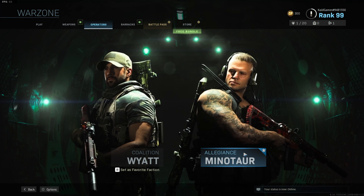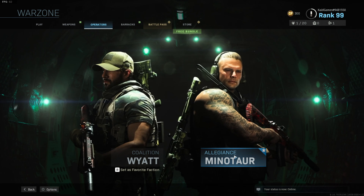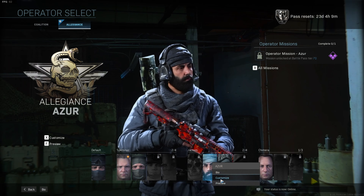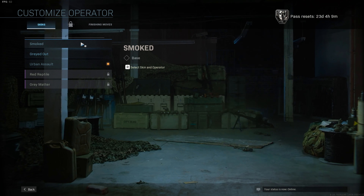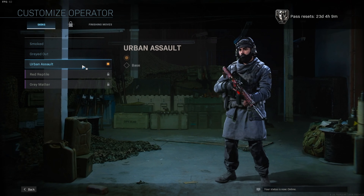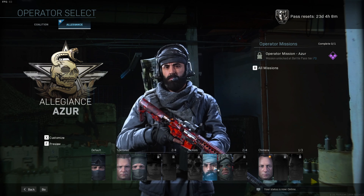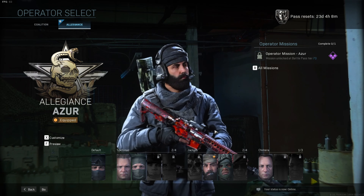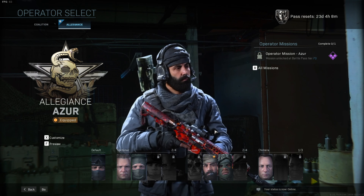You can do the same thing for the other coalition, aka Legions. For example, I really like this guy — I click Customize and here are a bunch of options where you can get different skins. If you choose this guy, you just click on the yellow thing and set him as your default operator, so next time in game you will get him.